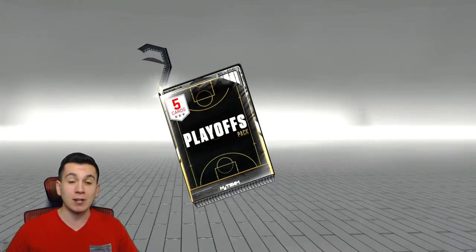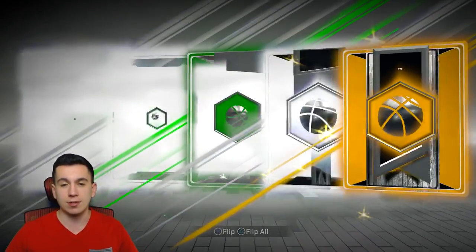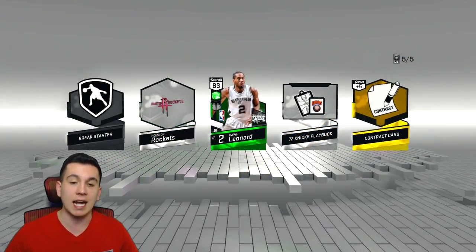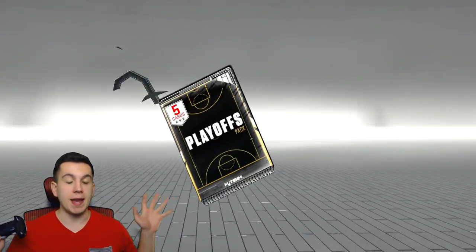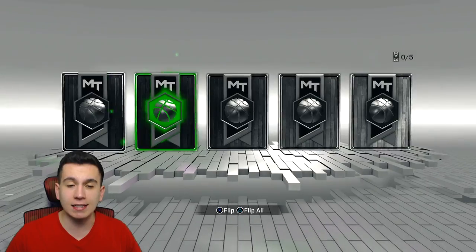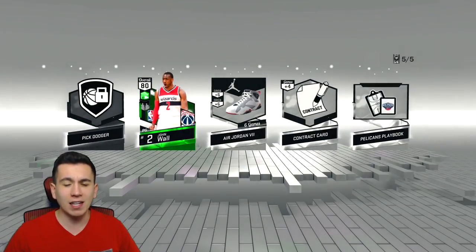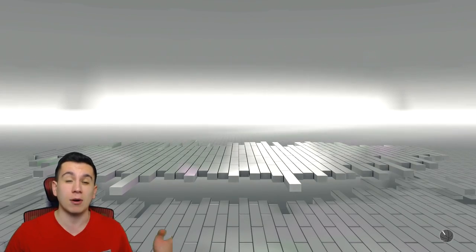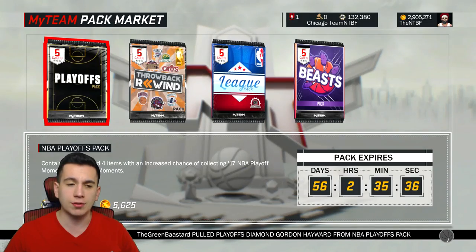I just need to get this Giannis. I don't want emeralds — I do not want a current-day Kawhi Leonard. Just a few more. We're getting Giannis on this pack — another emerald, back-to-back emeralds. I feel like we never pull emeralds out of these packs and now we're getting back-to-back when we want Giannis. This John Wall goes for absolutely nothing — I'm quick selling him.